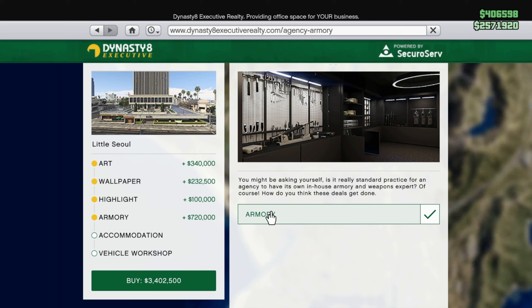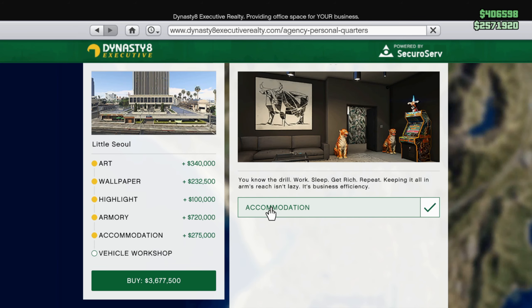The armory can be useful - I'll go over how useful it is in a second. Accommodation is only necessary if you want to spawn in the agency, which I would definitely recommend if you're doing the heist and that stuff. It's only 275k, so I would say buy this if you want a new spawn location inside of the agency.